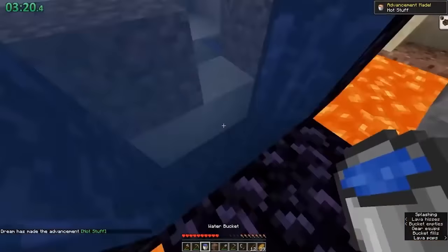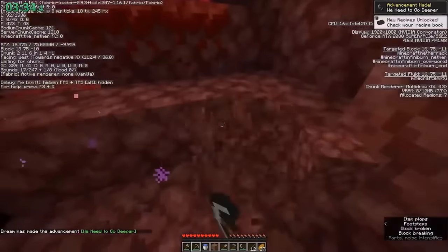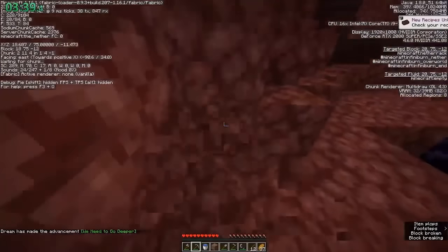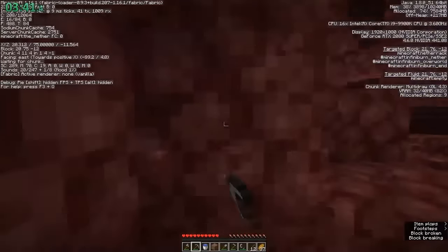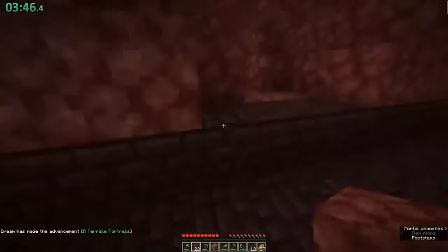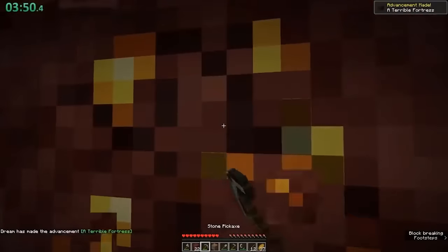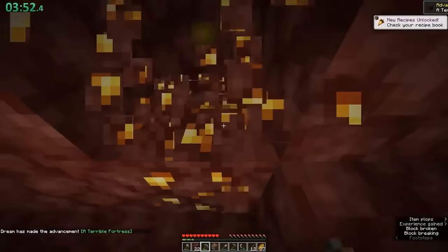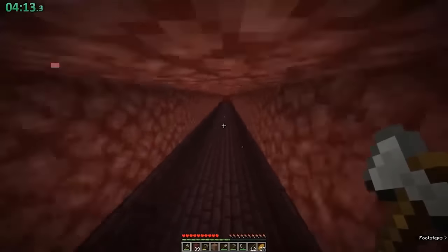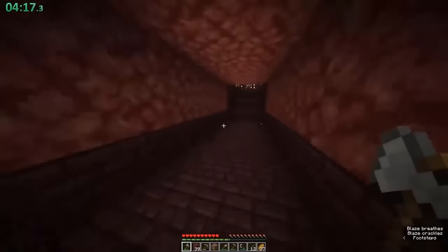Regardless, they make their nether portal, light it, and they enter the nether. And as soon as they enter, they are directly outside of a nether fortress. I just want to put this out here — this speedrun is in fact Dream's speedrun. And you can tell how this speedrun is really not that much different from the goofy ones I reviewed. I get that every Minecraft world is random, but the luck in this speedrun is absurd. Every step of the way he is getting unbelievably lucky, and it really is a surprise that no one was skeptical at first. After exploring the nether fortress for only 40 seconds, Dream finds a blaze spawner. Very, very lucky.